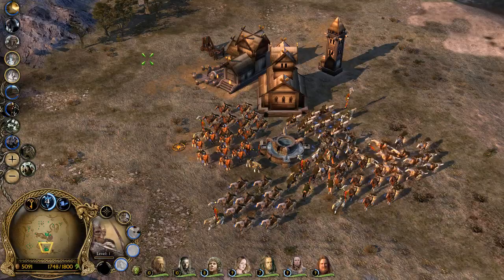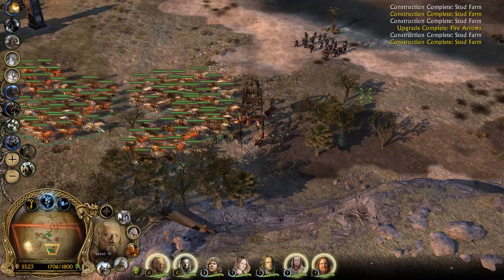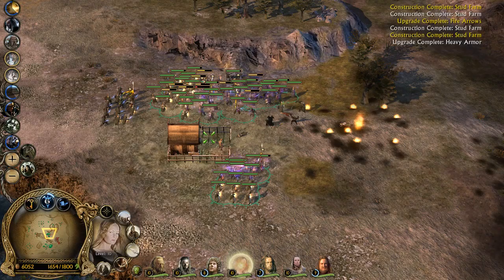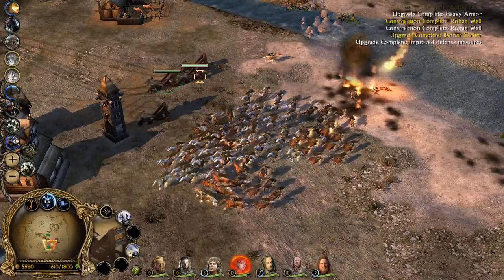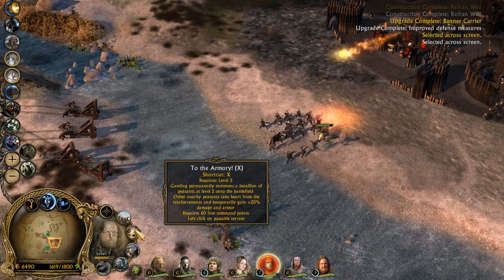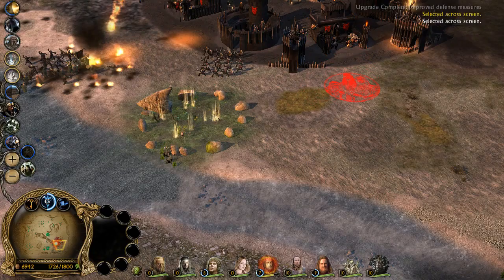We've got four onagers — I think that's enough. We'll protect them. We've got plenty of Rohan forces. Pantry — well, I don't think we can get more pantries. Improved production, I guess. Onagers, you're in position. Let's move back. We'll need someone to tank the damage — you tank, you destroy. Let's get those boys. Nice onagers — we're doing God's work! Let's get Treebeard. Let's destroy these catapults.